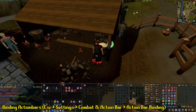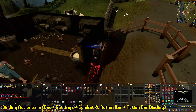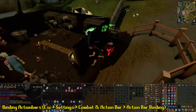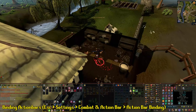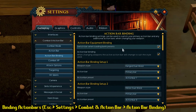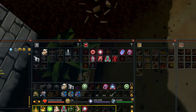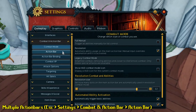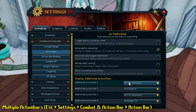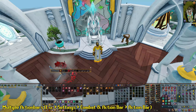Did you know you can bind action bars to a certain combat style or even weapon style? In your action bar settings under 'Action Bar Binding' you can bind your action bar to either dual wield or two-handed weapons of a particular style. This is a quality of life feature if you're switching weapon styles often — just pre-make all your action bars and bind them to your desired weapon style. You can also activate multiple action bars in settings for other keybinds not related to combat, for example keybinding your food to eat quickly during combat.